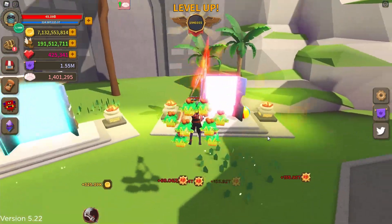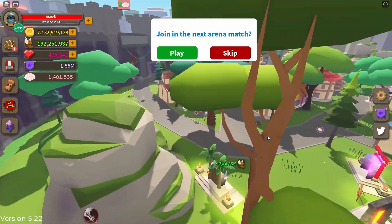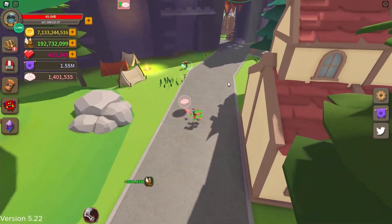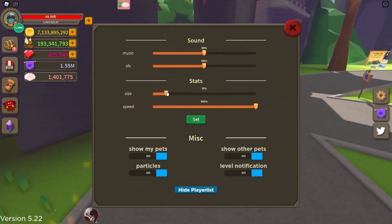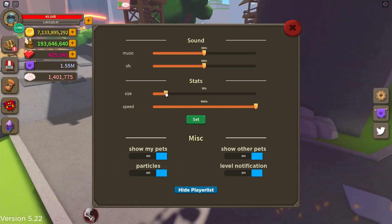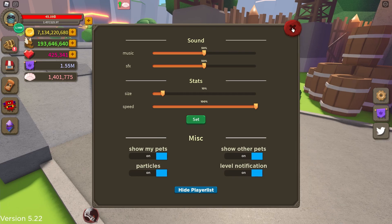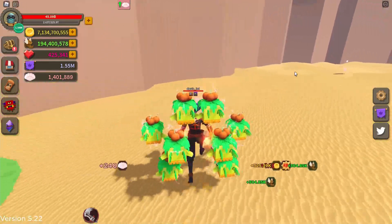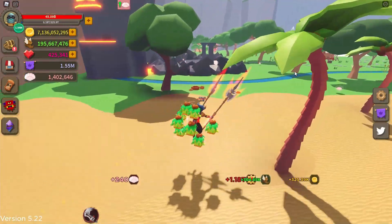The second way to get shells is by running and collecting orbs. There are two areas you can collect them — inside the castle and outside the castle. I recommend collecting them outside the castle because you can have faster speed. I also recommend lowering your size, not all the way to zero but to like 7 to 15, so you're big enough to pick up the shells but also fast enough that you don't miss them.